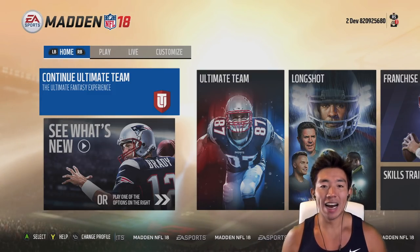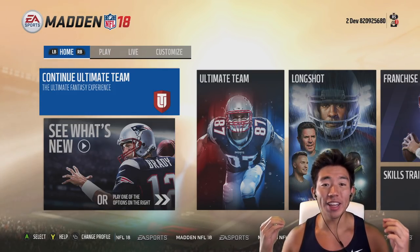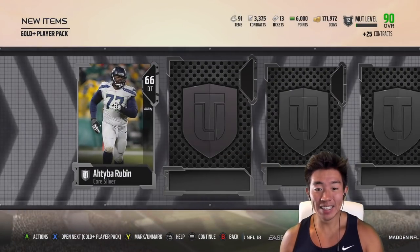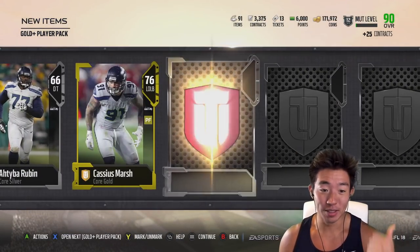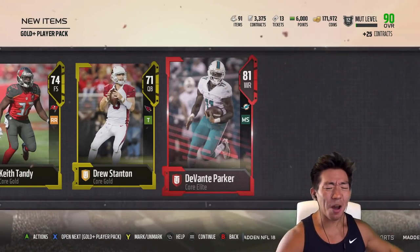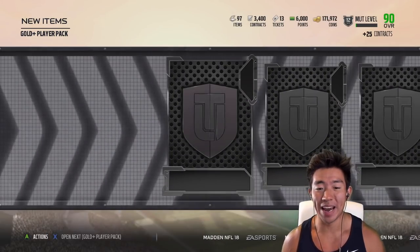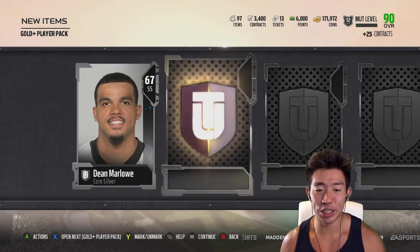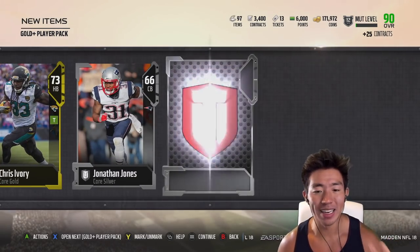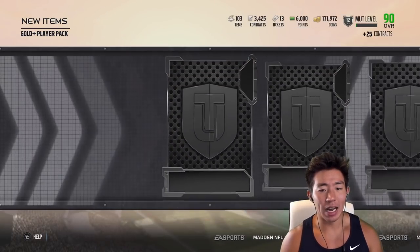Here's the tricky part — the offensive captain or defensive captain is only allowed to bring in their side of the ball. So if I pull like a 90 Lou Keekly, I can't use them. Pretty much only the offensive pulls matter for this pack-and-play. While I was pulling for offense, TD Barrett was right next to me pulling for defense, so there are a lot of packs being pulled. We get an 81 overall Devontae Parker — good way to start off.